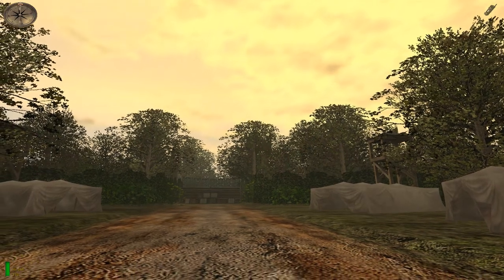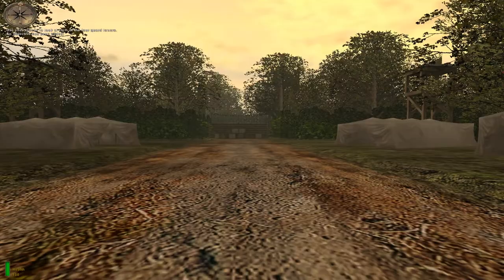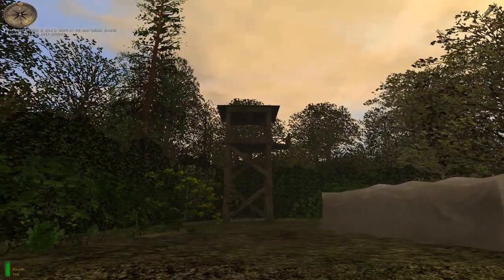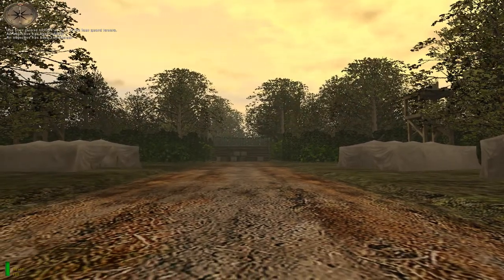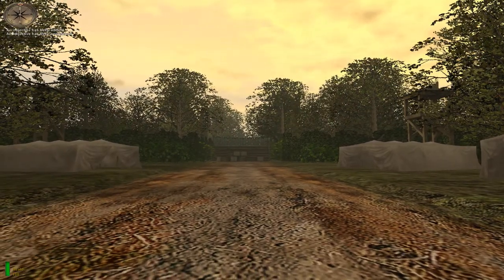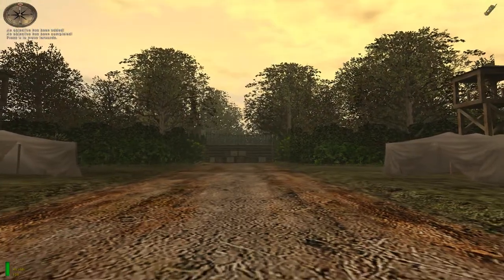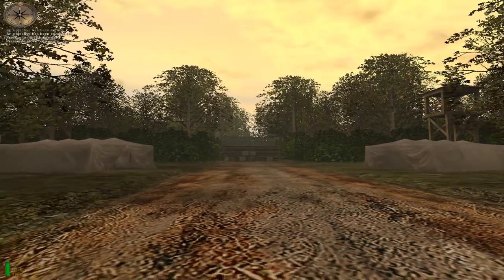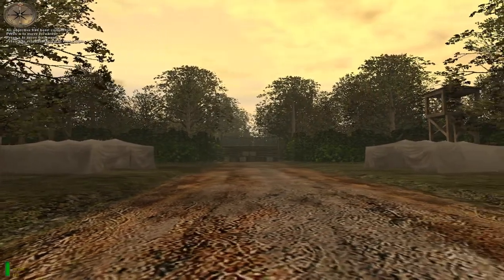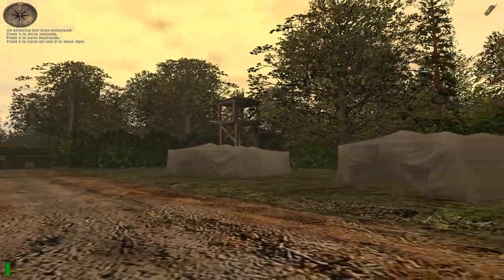First, I want you to use your mouse to look at each of the four guard towers. Now press your forward key to move in the direction you're facing. Press your backwards key to move back. Press strafe left to move left and strafe right to move right. Using these four keys together with the mouse is critical to your success against the enemy.